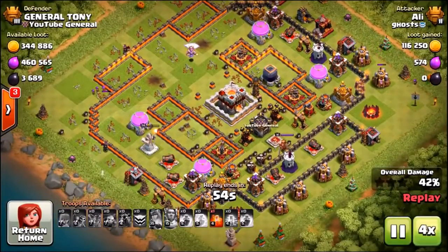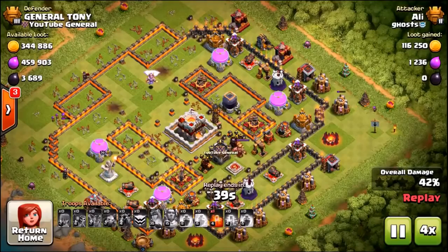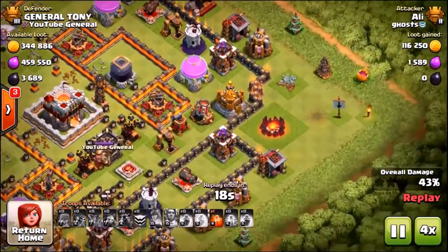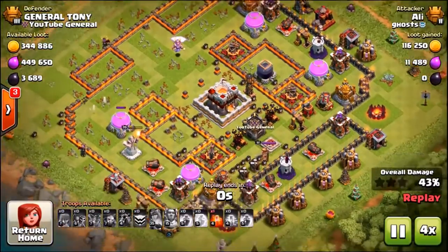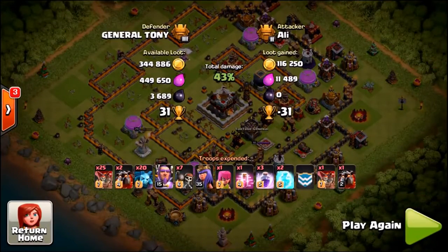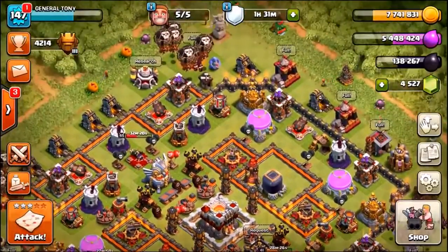This defense is pretty much over — going quad speed. He winds up on 43%. He's got an archer at the bottom right and for some reason thought it would pick up another 7%, but that just isn't going to happen. Let me know down below in the comment section what Town Hall level you are — whoever comes up with the coolest comment I'm going to pin. So 43%, zero star — that's the first attack done.